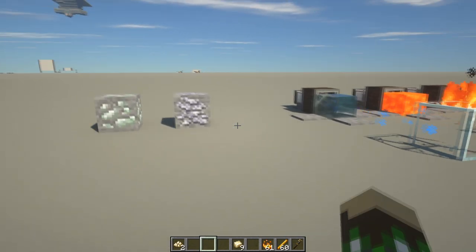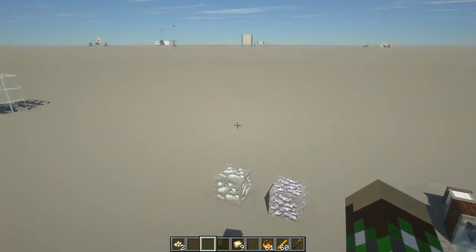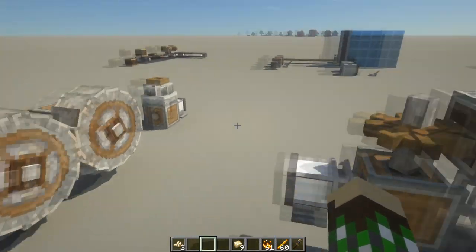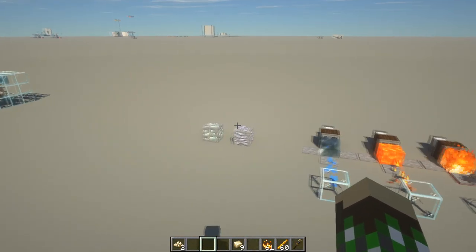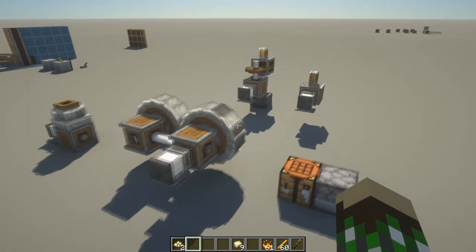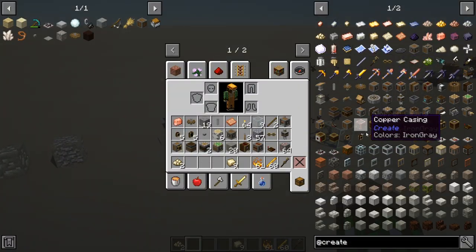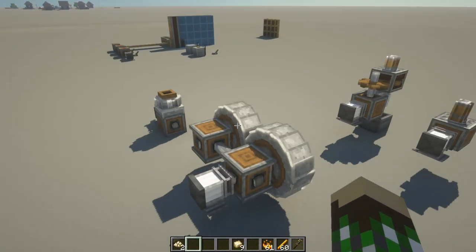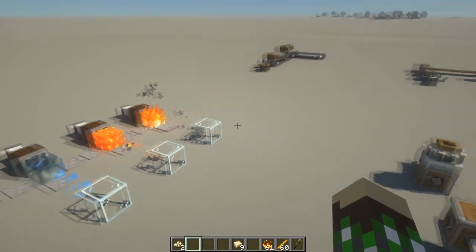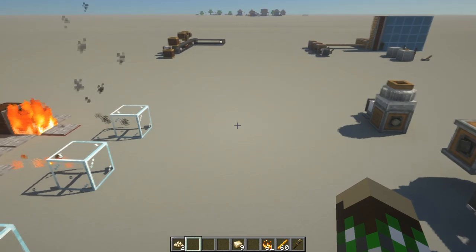So those are the two big things to remember: grind your ores first with the millstone, and use a blaze rod not blaze powder. That's pretty much it — that's how you find brass ores, how you make brass, and what you need. Everybody was asking how to find it, how to make it, and what mod shows the recipes. Feel free to leave more questions in the comments, and we'll see you next time.